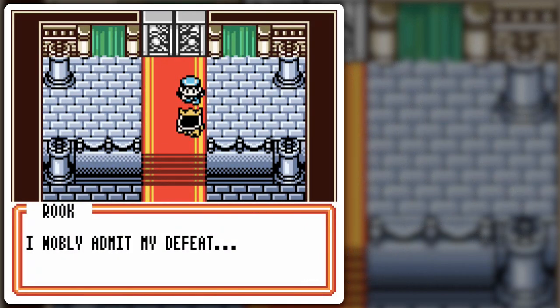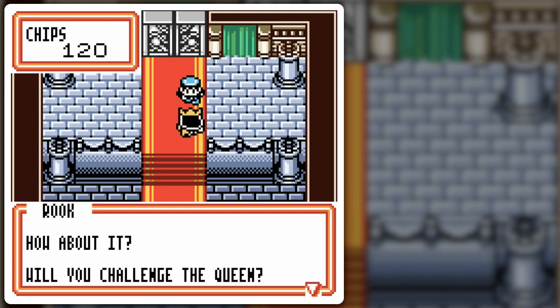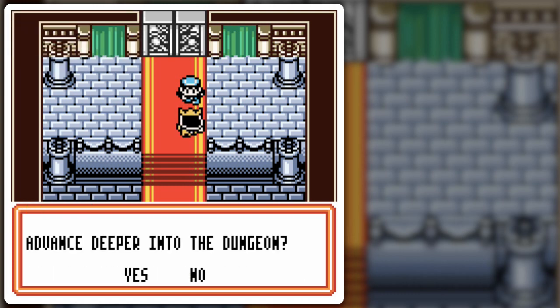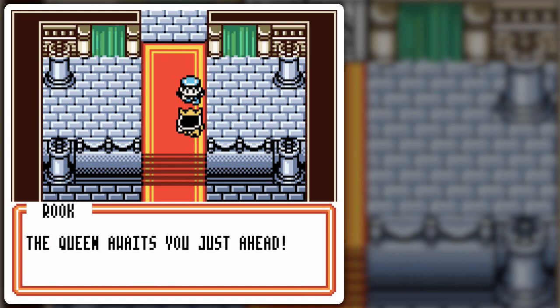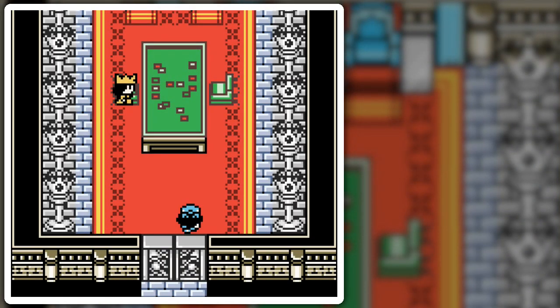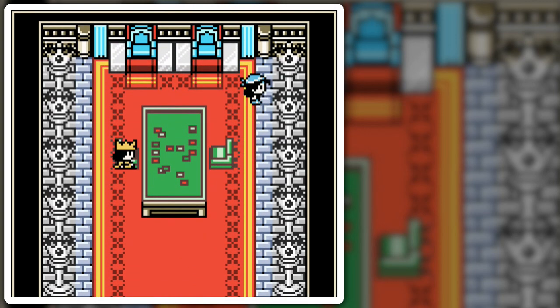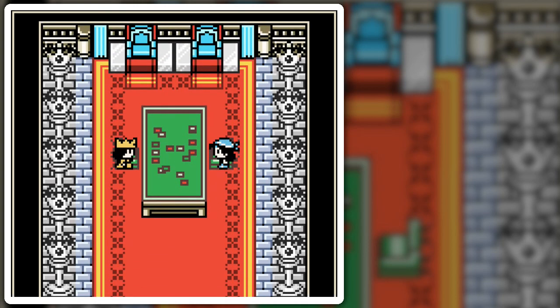I normally — I nobly admit my defeat. One hundred chips! How about it? Challenge a queen! Yes, with my magnificent power, the door shall open! The queen awaits you just ahead. Diary — don't forget — let's go! Lots of queens! A lot of pawns have been traded in to make this room — at the end of the board!